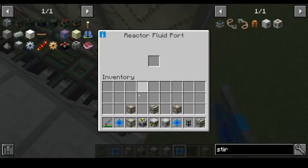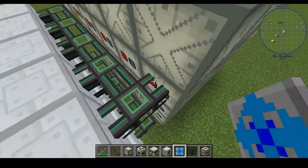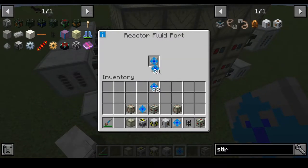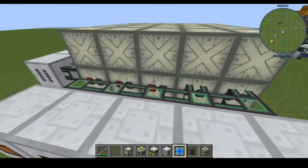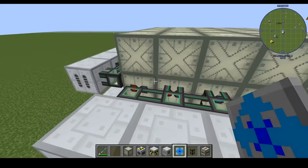I got myself some fluid ejector upgrades, so let's go ahead and put one in there. It does hook up! We need quite a few fluid ejector upgrades for these — just one should do, maybe. We'll just throw one into each — one fluid ejector per fluid port.